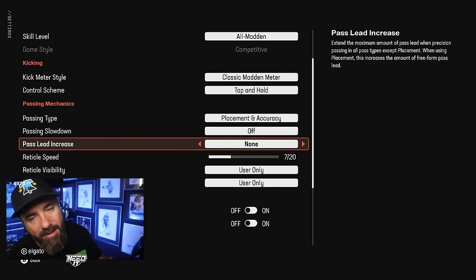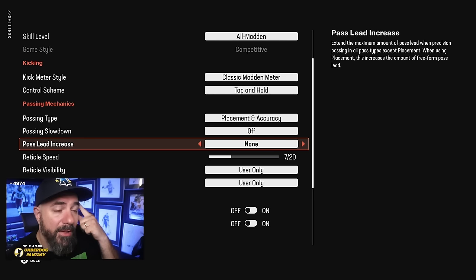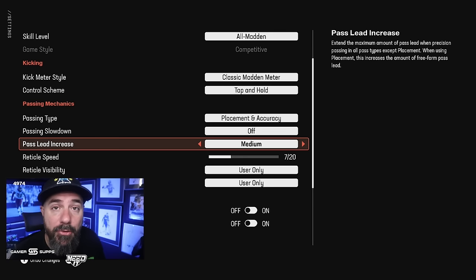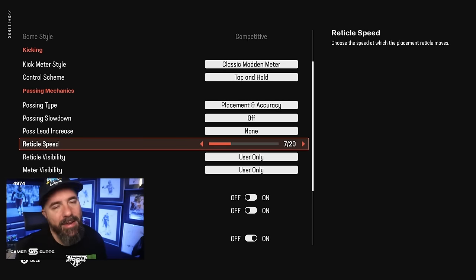Pass lead increase is essentially your max reticle space — last year it was called max reticle space and I put it pretty low. This year I'm going none. I don't need to throw it obnoxiously far away from defenders — if I have to do that, the play just isn't good. If you put this any higher — small, medium, large — you'll get more overthrows or missed throws. In Madden I want consistent throws made consistently, because I'm designing plays to get my players open.